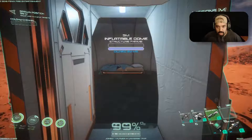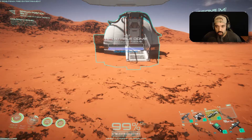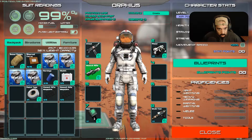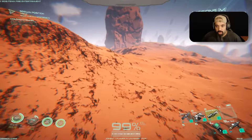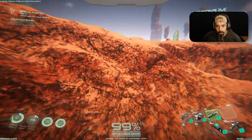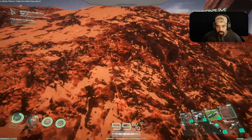Now that we got that going, we gotta get some materials. Let's save progress and then go out mining for some basic materials. I want to have some storage, so what do I need for the depository? Just iron and aluminum. Oh, we got some geysers here too. Chlorine — I don't need chlorine.